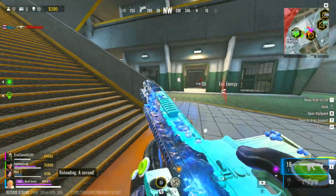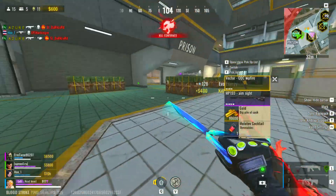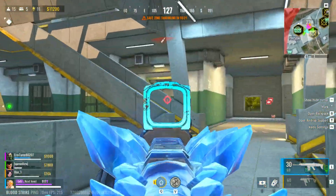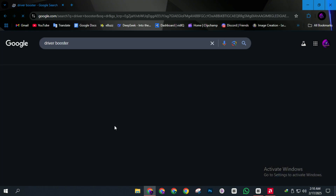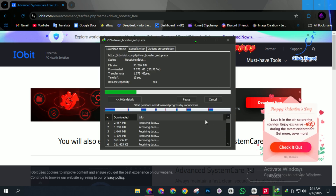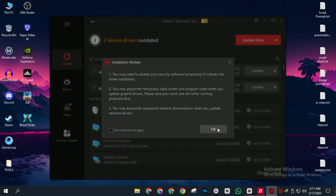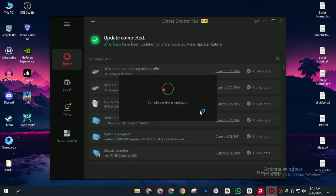Tip number five: update your drivers. Outdated drivers can cause stuttering, FPS drops, and even crashes, so keeping all your drivers updated is a must for the best performance in Bloodstrike. I'll show you the easiest way to update everything in just a few clicks. Go to Google and search for Driver Booster, click on the first link and download the free version. Install it, open the software and click Scan — it will automatically detect all outdated drivers on your PC. Click Update All to update every driver including GPU, audio, network, and chipset drivers. Once everything is updated, you can uninstall Driver Booster if you don't want it taking up space.